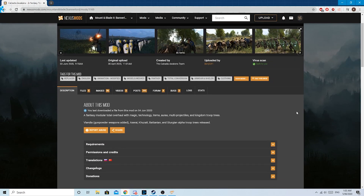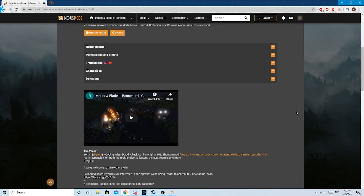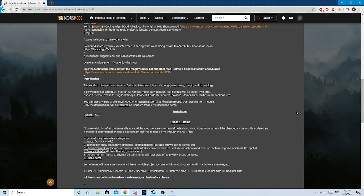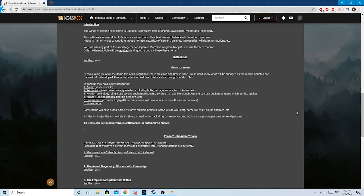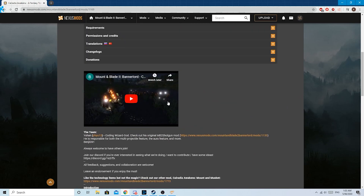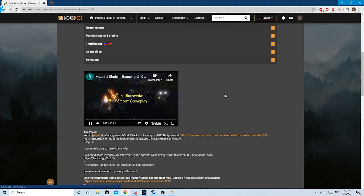Calradia Awakens Fantasy Conversion Mod is a pretty big overhaul mod. It has spells, enchantments, upgrades, guns, and new unique troop choices. At the time of recording, I was using the 1.4.0 updated version of the mod. This mod is still being worked on right now, but I decided to take an opportunity to show you guys what the start of the mod feels like and what kinds of things you can expect when loading this mod up.